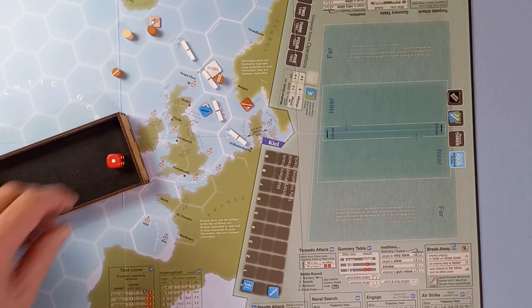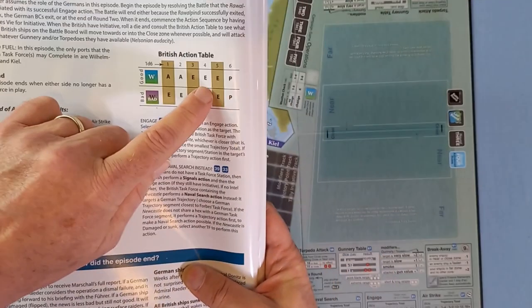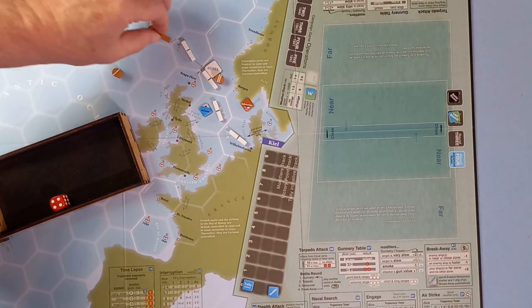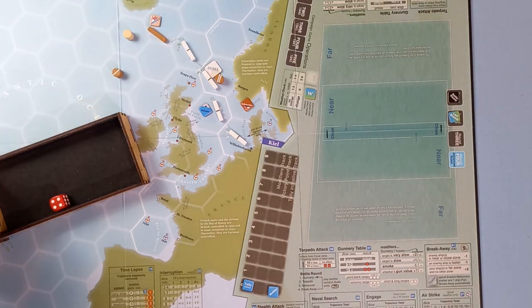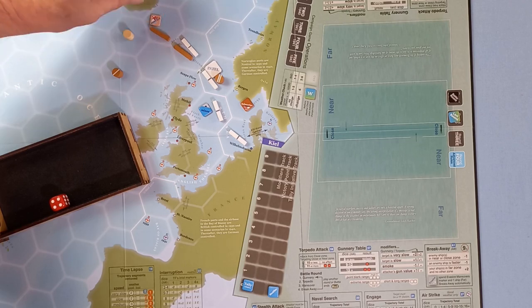It is now the Royal Navy who are rolling for the weather — stays good. Rolling on the British action table, they throw a four — in good weather they're trying to engage us again. The British perform an engage action; the active task force will be Forbes' or the Warspite. The Nelson is still the strongest task force even though damaged, so we'll use Forbes. A trajectory action is performed first, moving into that hex.